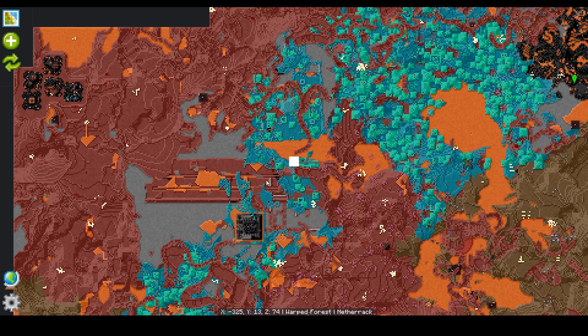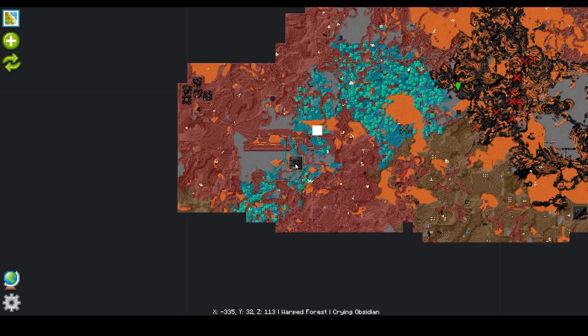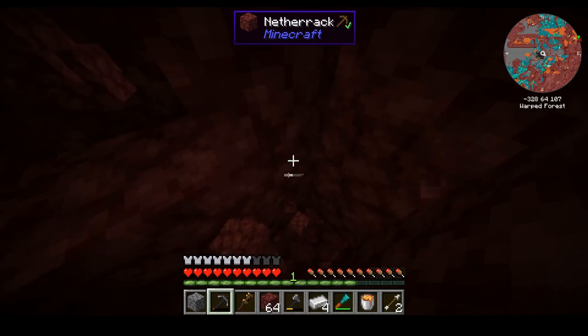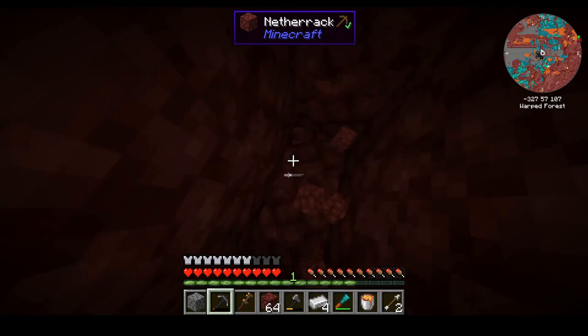We're getting close to that structure on the map — it's a big black building. The red on the map shows the underground tunnels. What are these things? It's like some kind of big building, like a castle or something, and there's a spawner next to it. Spawners aren't too interesting, but this building is the main thing I'm interested in. It seems the building is actually underneath me — it's in the ground, which is strange.